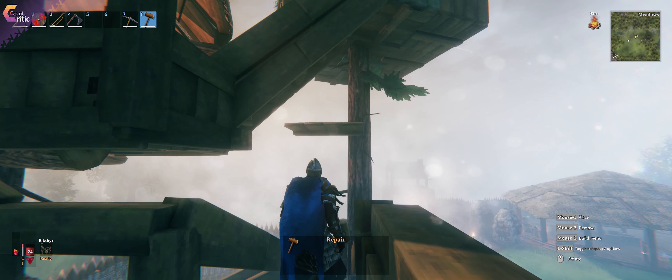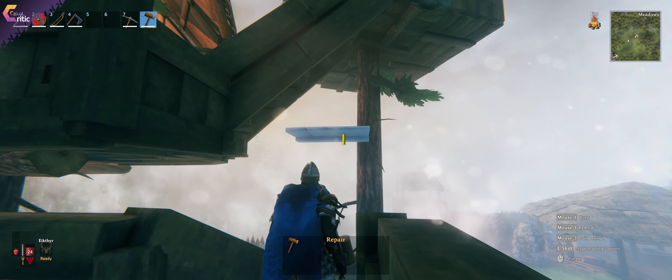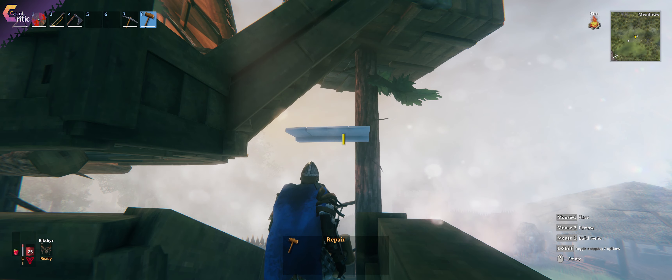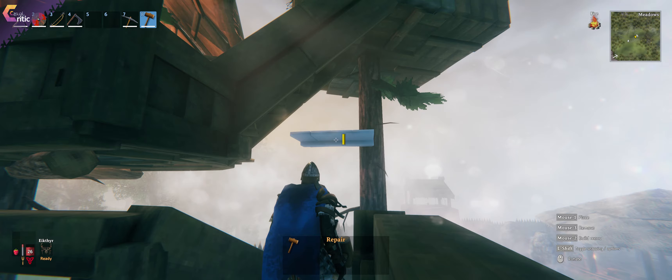That's fine. The main thing here is that everything that you attach to a tree is turning blue. That means it's a foundation piece, and as I mentioned in my earlier video about building, if it's a foundation piece it's basically equivalent to being built on the ground level. So you can extend the full length of what you're allowed to be building with wood from this piece onwards.